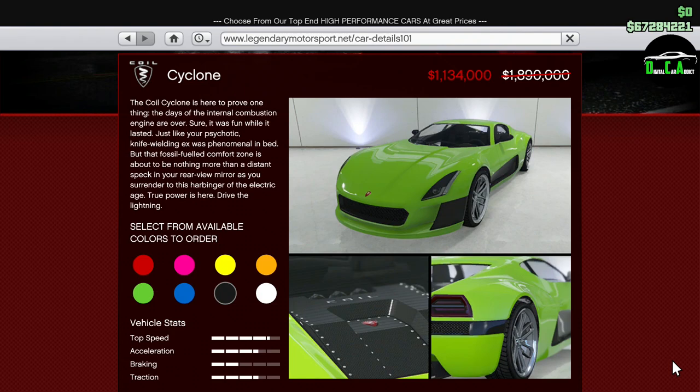Moving on to the vehicle discounts, we have 40% off the Cyclone. This car is in the supercar class and it's the fastest accelerating car in the class, obviously because it's electric. As with most electric cars, its top speed is not very good and its handling is very poor as well. But it's still a great car to use for certain races with constant hairpin turns.